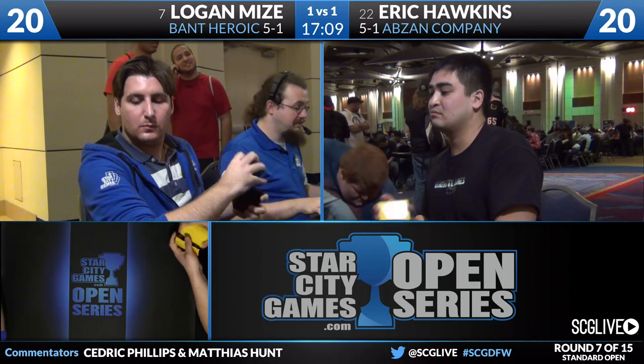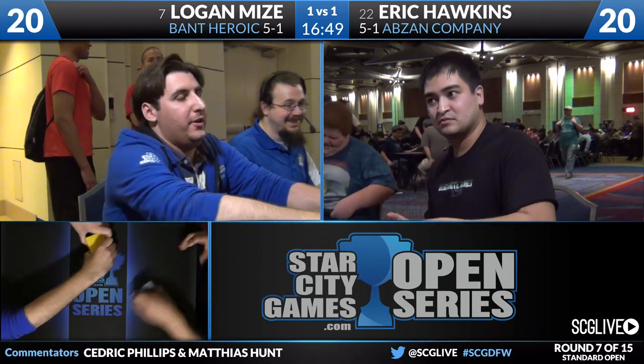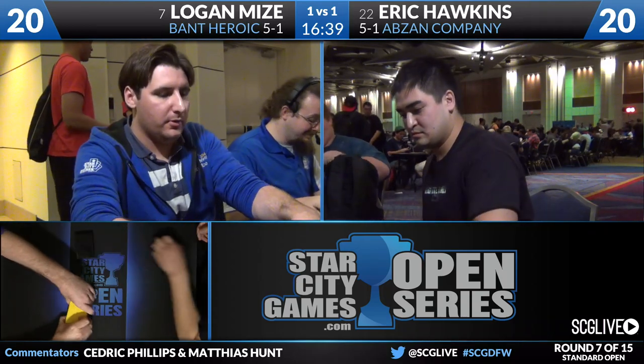It's an interesting take on the green-white company deck to add Abzan Charm to it — the card is very powerful in this strategy. Green-white could use a removal spell, and one that also doubles as a combat trick seems well-positioned. It's super versatile. The black splash is very light: two Rhinos and four Charms, plus a large part of the sideboard. Even a single Hero's Downfall. Players don't generally go into another color for it, so this is new territory.